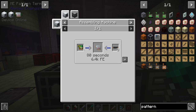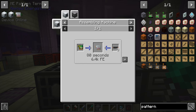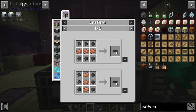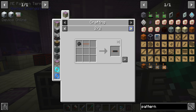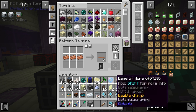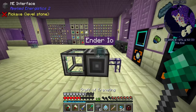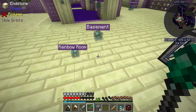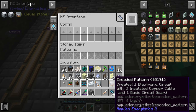Next we have to teach it how to make the basic control circuit — shift right-click, fairly easy — and then the actual electronic circuit itself. Finally, we need to teach it how to make insulated copper cable, which is a regular crafting recipe. Going forward we might use a recipe where we craft copper ingots into copper cable and then into insulated cable individually rather than six at a time, which is probably better long-term.